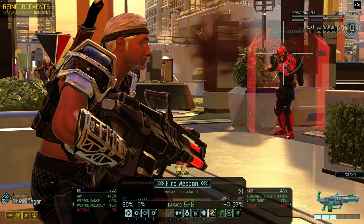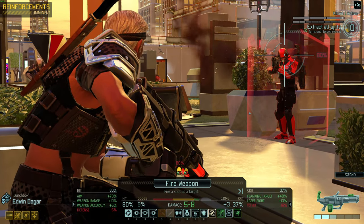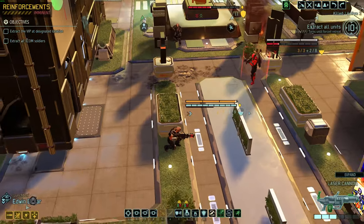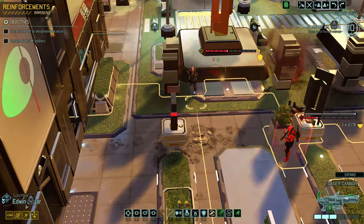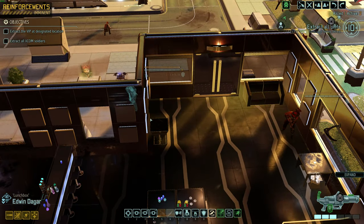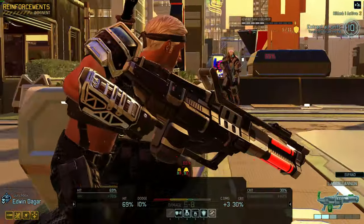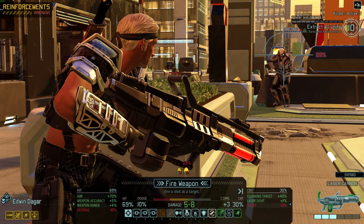Or I could just soften this guy up and let the shield bearer run around. Actually not a bad idea — then I can command Dagar to suppress or shoot the shield bearer again. So let's do that. Let's have Degar come over here. 69% — shoot the shield bearer, try to take out the shield.